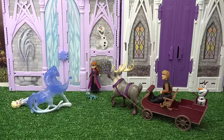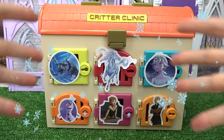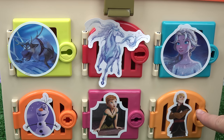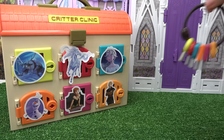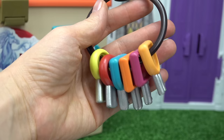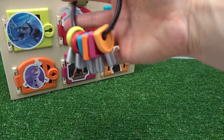Elsa, watch out! Caboodle fans — Nokk the horse has frozen Arendelle and our characters are stuck in this lock box! We've got Sven, Nokk the horse, Elsa, Christoph, Anna and Olaf. Let's get our keys out — each key fits each different door. We've got yellow, pink, orange, blue, red and green. We have to do a craft for each of our characters.